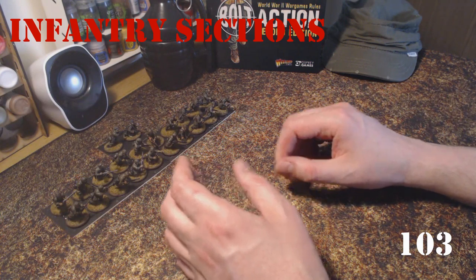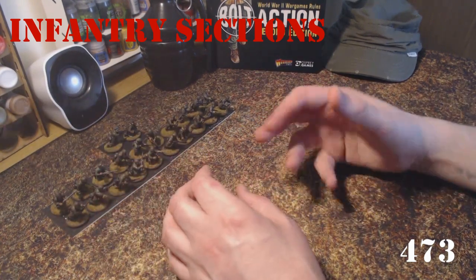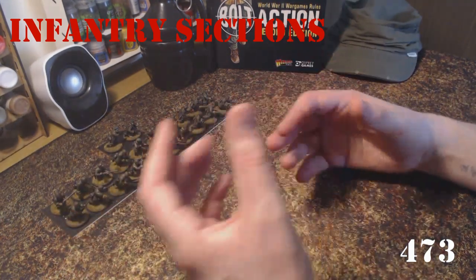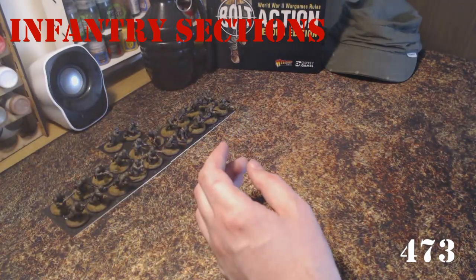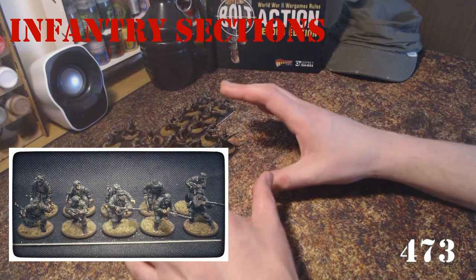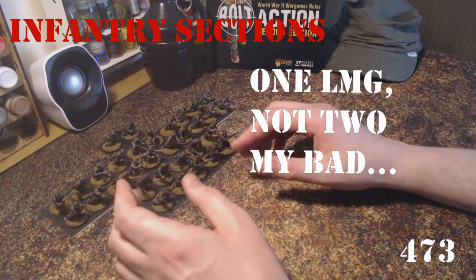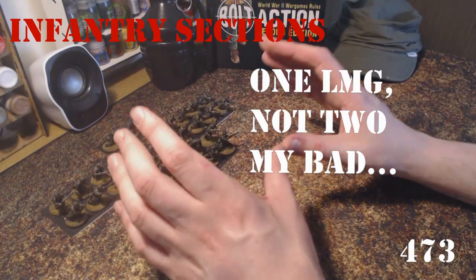Now that the mandatory choices have been added, it's time to add some more units and support options. I always like to focus on infantry sections - these are the boots on the ground; these guys will be the ones fighting, taking objectives, defending objectives, and engaged in all kinds of missions during the game. So at this stage I choose to add a third infantry section: a ten-man section of Waffen SS, also taken as veterans. Just like the Fallschirmjäger, I add two light machine gun teams to this section. Adding those options to the base cost of the veteran ten-man section brings it to 150 points, so we've now spent 623 points altogether.